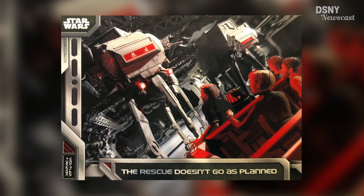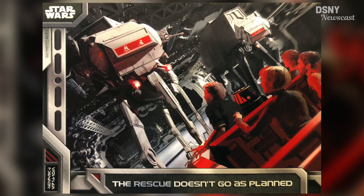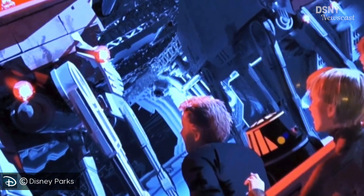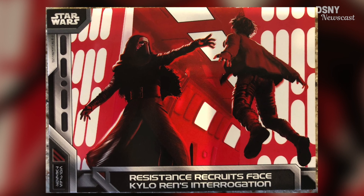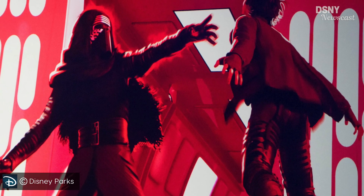We can see that this card here directly relates to the concept art we've seen for the Battle Escape attraction, where you — the resistance fighters — undertake a rescue mission and then escape the First Order ship. This card here also shows us a scene from the same attraction, as we've seen with concept art revealed at D23 Expo last year.